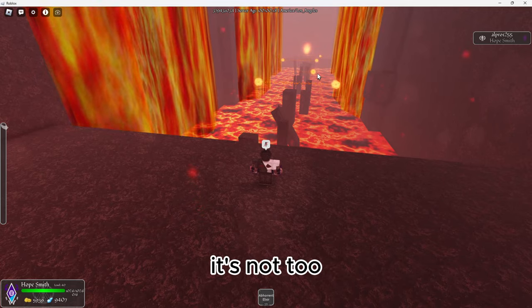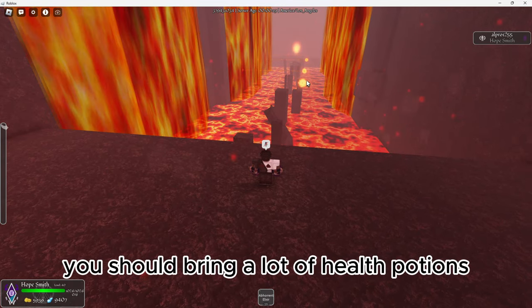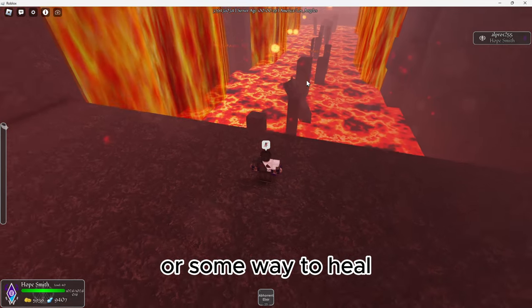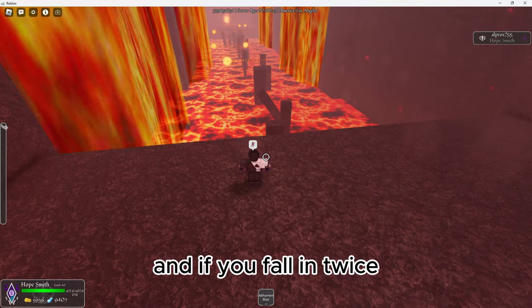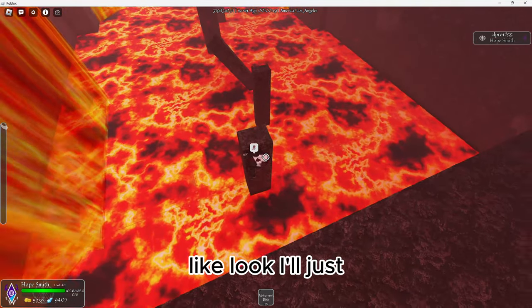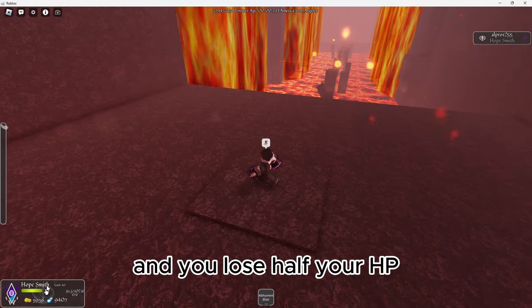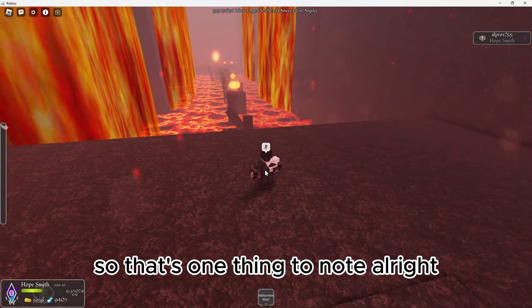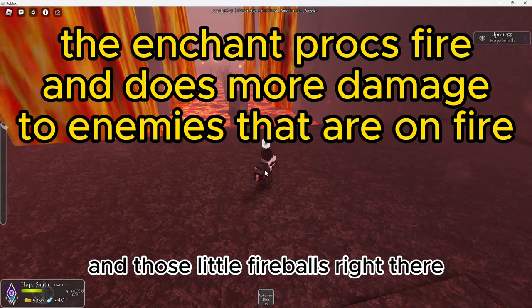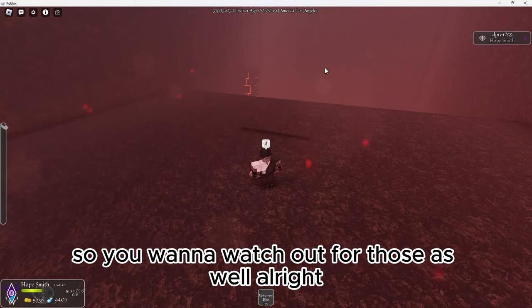It looks intimidating, but it's not too hard. One thing to note is that you should bring a lot of health potions or some way to heal. Because when you fall in you lose half your HP, and if you fall in twice you're just dead. When you fall in, you get sent back up and you lose half your HP. Also, those little fireballs right there do pretty good damage, so you want to watch out for those as well.